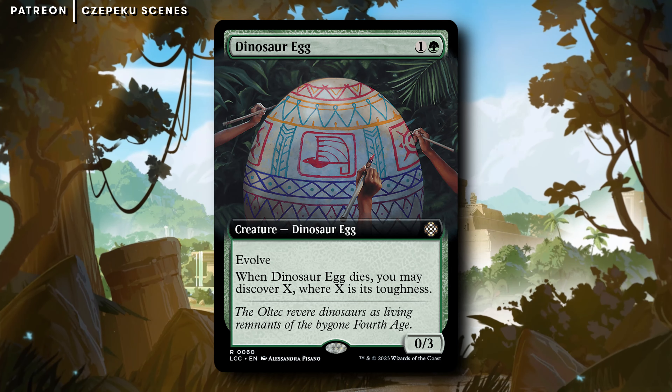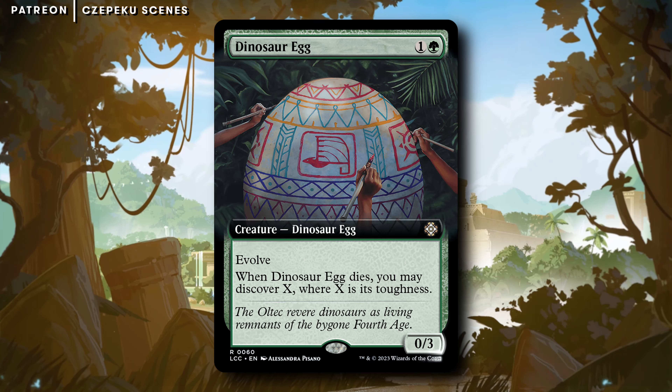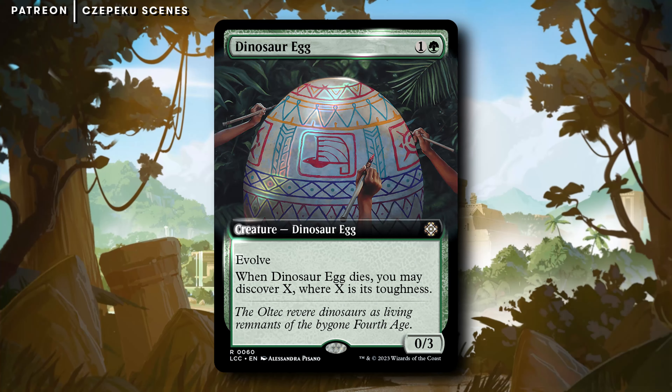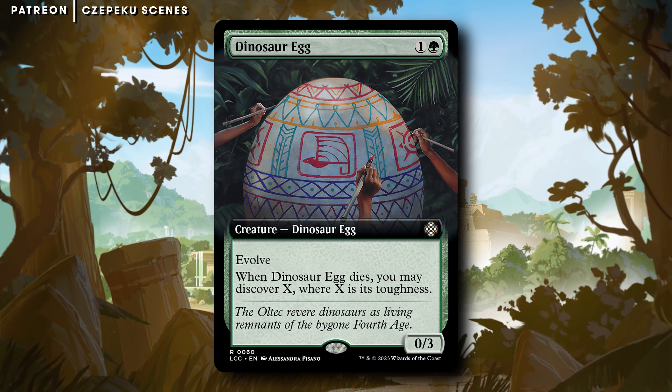I just like this thing. I like anything that's kind of a wall that makes it hard for things to attack you, which this does. It's a 0/3, so pretty much any creature you play after it is going to make it evolve. Also, X isn't equal to its power — it's equal to its toughness, which is really nice. So you're immediately going to get to discover three at least for this thing dying.